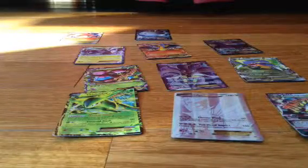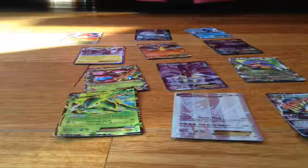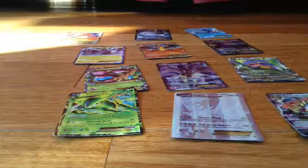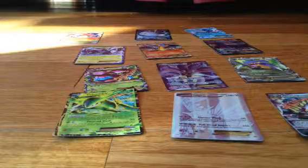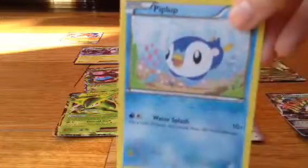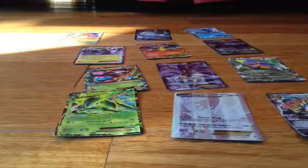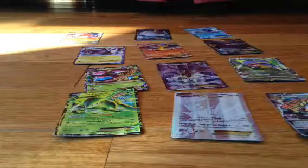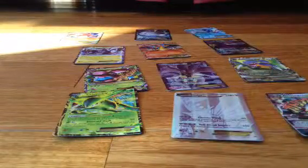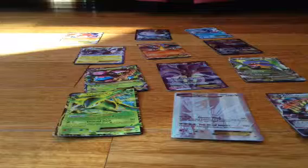Magnezone. And then — can't forget Greninja. First EX. Okay, the last pack. Charmander, Charmander, Swaddle, Piplup, Zora, Prinplup, Zora, Prinplup, Adagina, Crustle, and Carvine. Okay guys, that's all the packs I got.